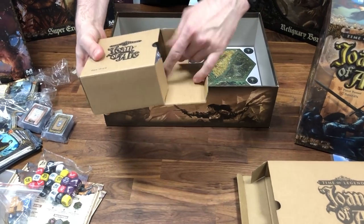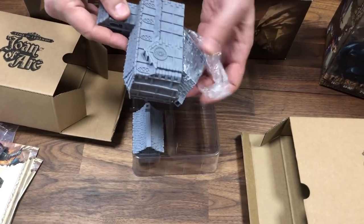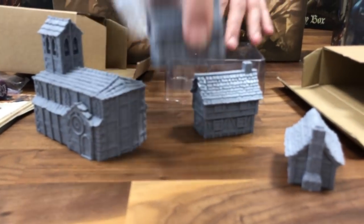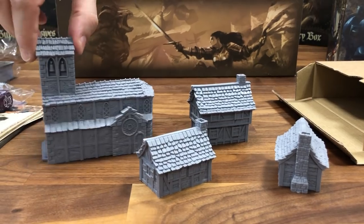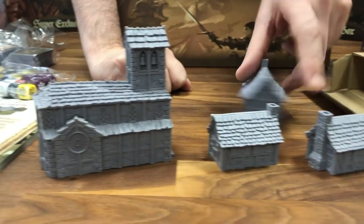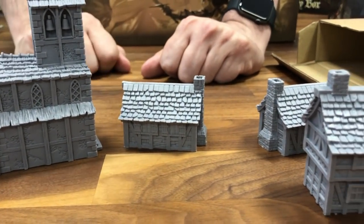Let's see what's in this smaller box. You have houses and buildings — the buildings are all there. It's extremely detailed. I honestly don't see the difference with the resin cast that we had, and this is literally what you will receive. Really, really well done — good job from the factory.